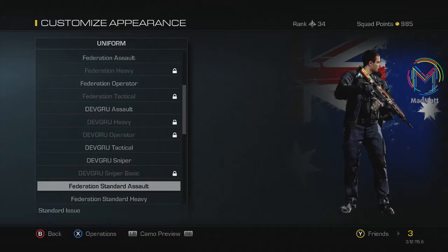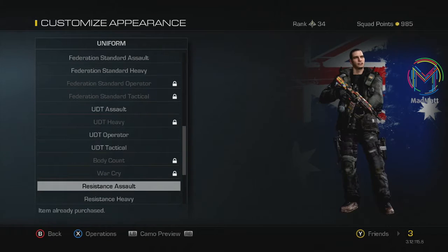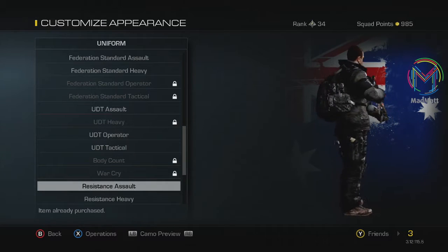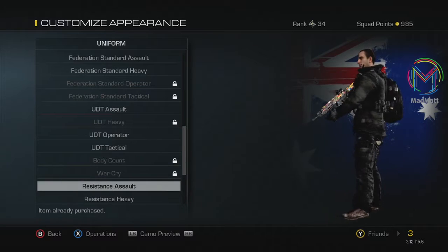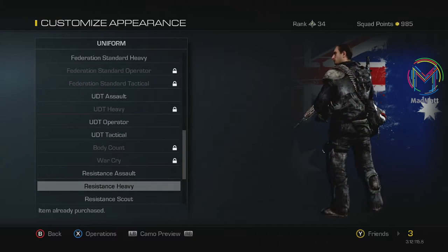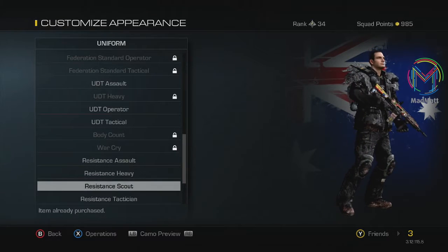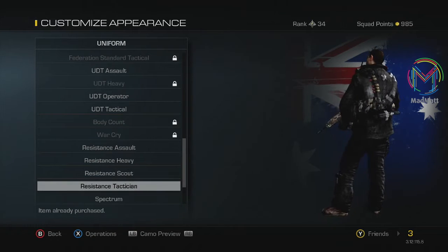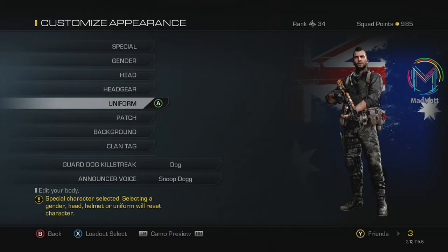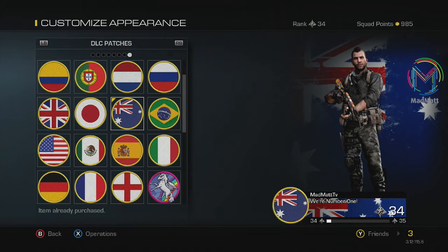Moving on to the uniforms, the first uniform we get is the Resistance Assault. All these uniforms are pretty much alike with just a few extra bits and pieces added here and there. The second one is the Resistance Heavy, with an extra backpack and some more bullets. Moving on, we have the Resistance Scout, which has part of a ghillie suit on top of half the body. The Resistance Tactician is pretty plain — probably the most plain out of all of them.